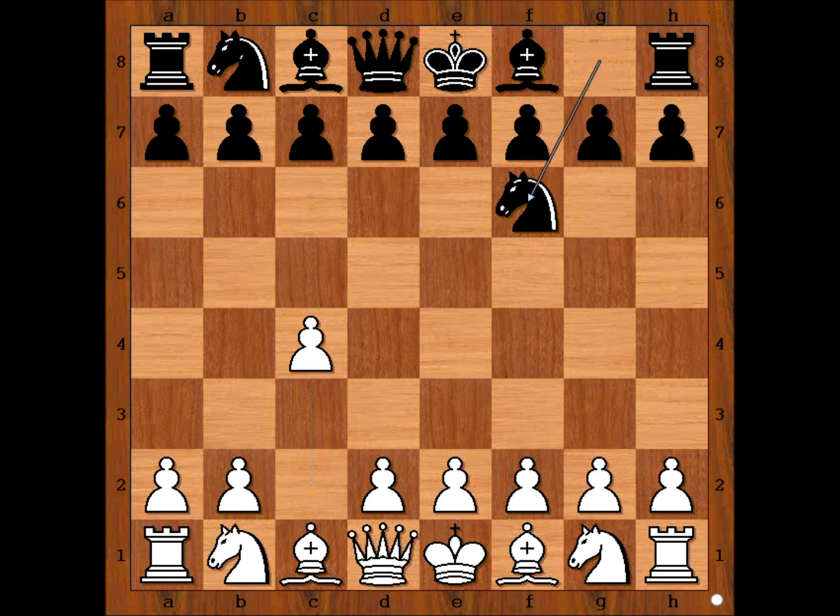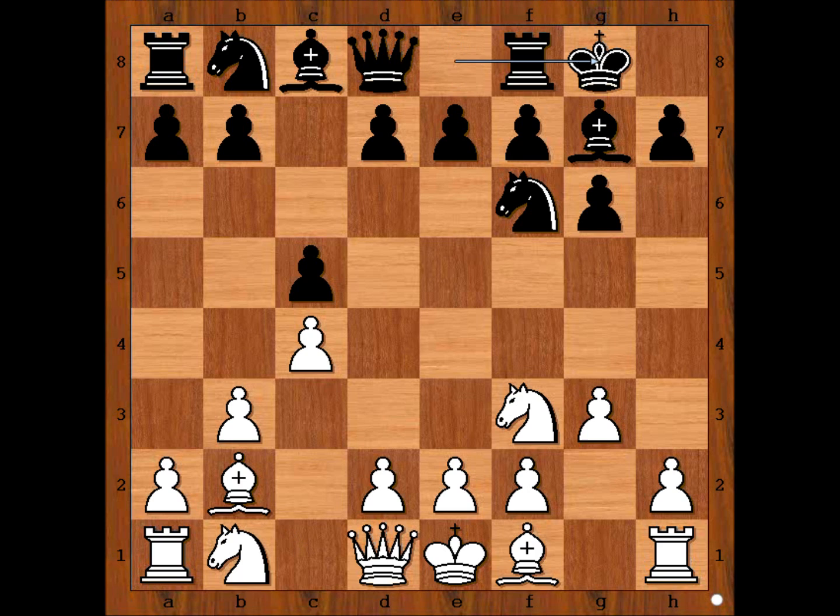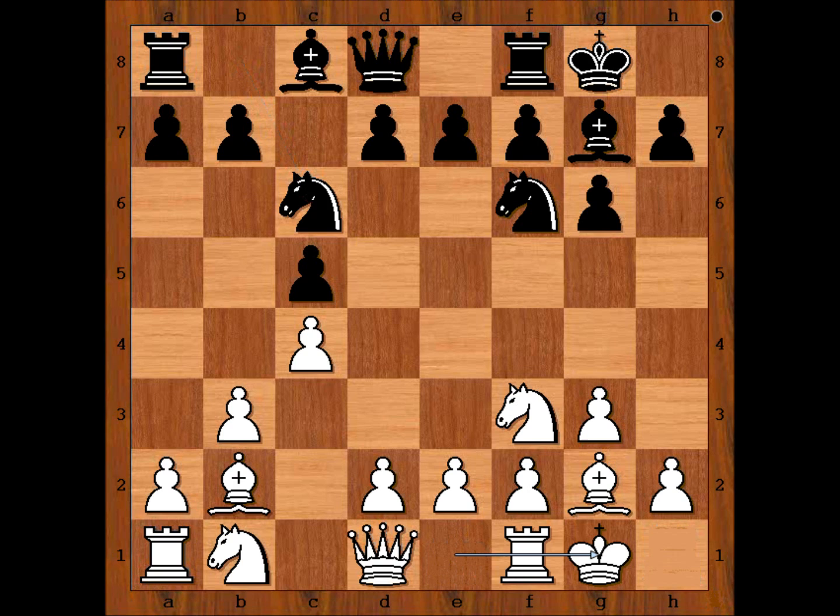Golombek played knight to f6, knight to f3, c5, g3, g6, b3, bishop to g7, bishop to b2. Golombek castled kingside, bishop to g2, knight to c6. Botvinnik castled kingside too, and Golombek played b6. This opening is called the Symmetrical English, double fianchetto.